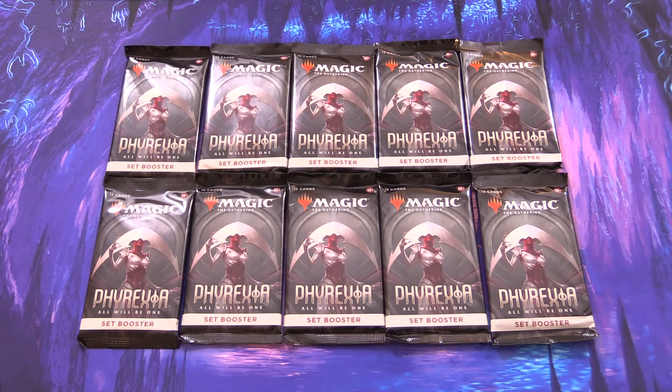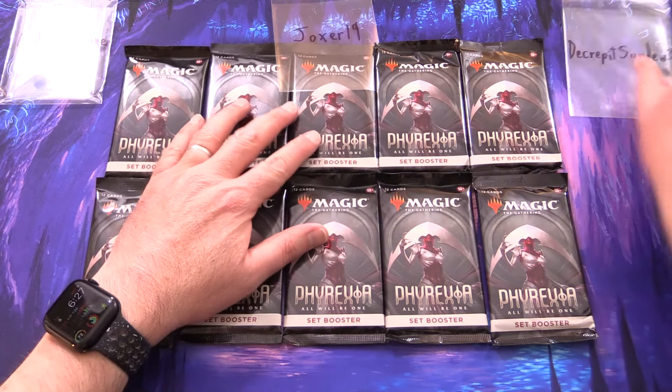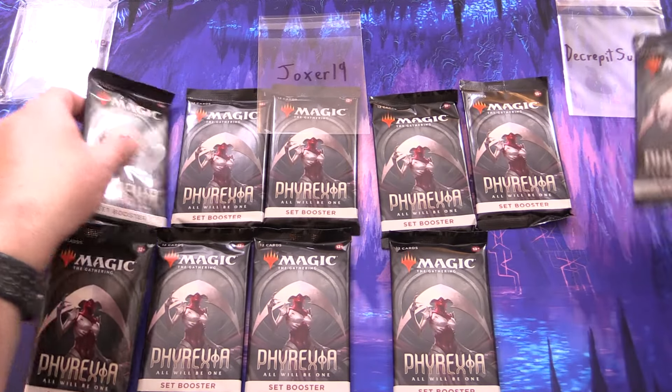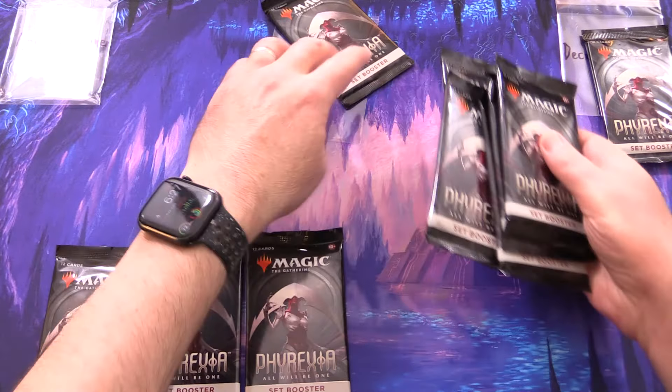Today on MTG Unpacked, we're getting stuck into a bunch of Phyrexia: All Will Be One set boosters for patrons. Today's patrons we have Andrew Rauner, Joxon19, and DecrepitSundoo3.